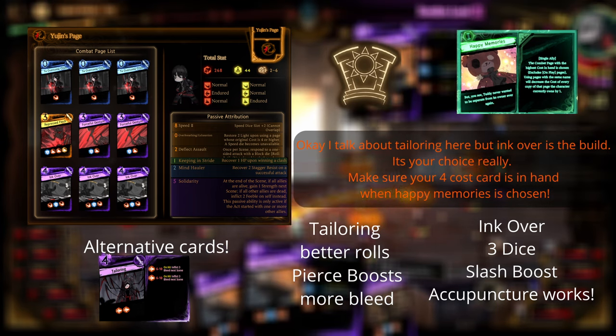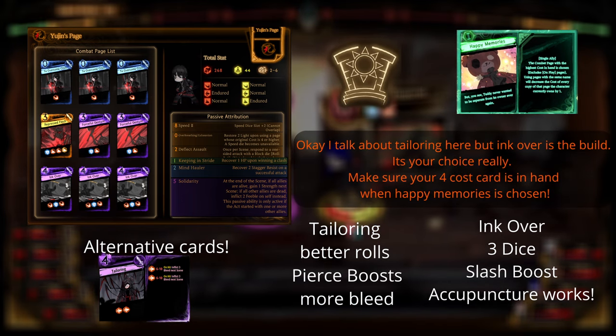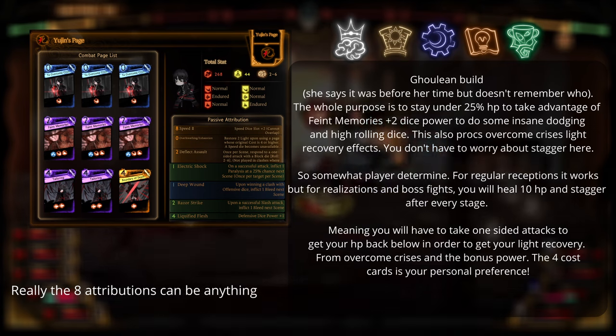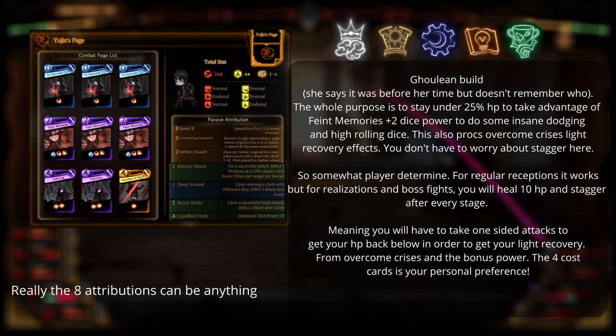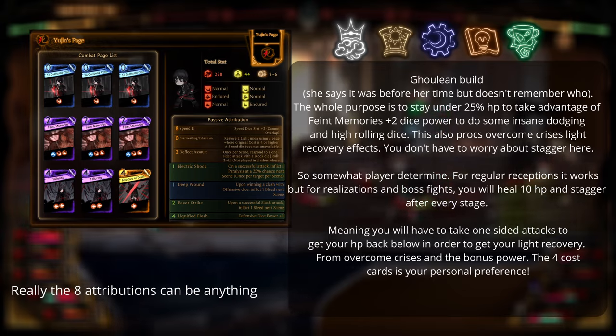This one is where you can use Tailoring as her light recovery source after getting it cost reductive. It will restore two light every scene when used. Use in boss fights, realizations, and long fights. Another play style is to keep her HP below 25% and take advantage of Feint Memories' power gain and to overcome Crysis light recovery effects.